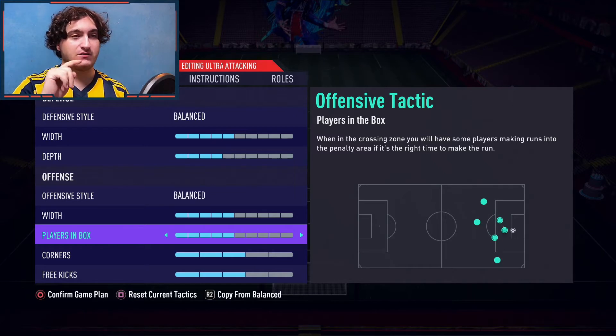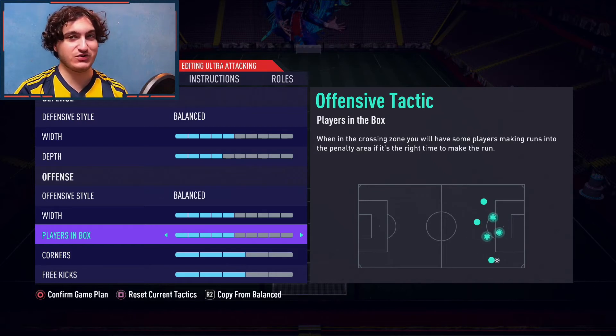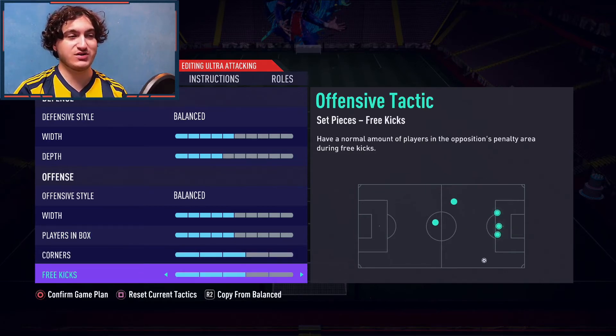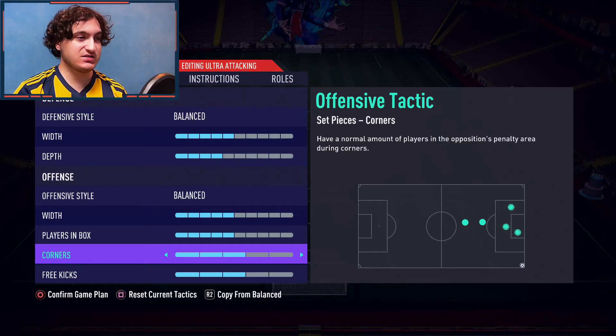That player is Fred — he is just a gem and I advise everyone to pick him up sooner rather than later. For corners and free kicks, I have a couple of men forward, not too many and not too few. Now let's get straight into the player instructions.